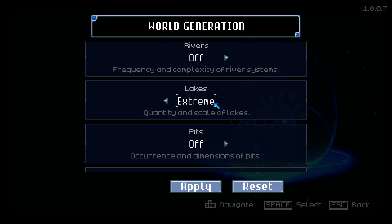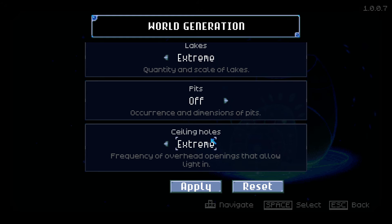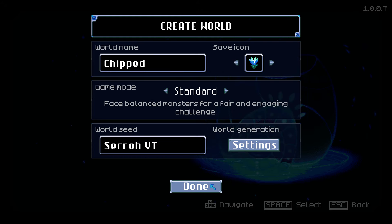The main key points are to make sure Lakes is all the way on Extreme and pretty much everything else is off — except you can have Ceiling Holes on Extreme as well. Hit Apply and then go ahead and load in.